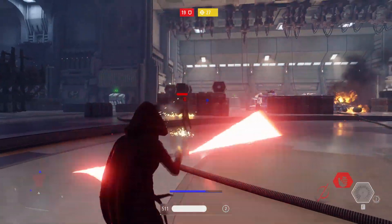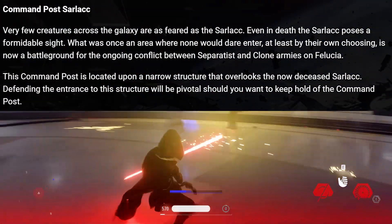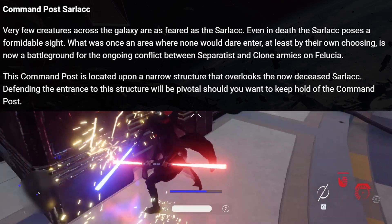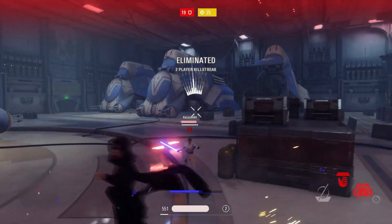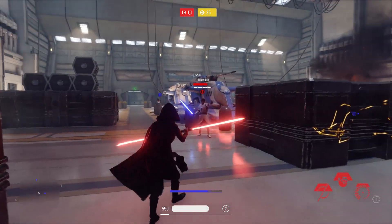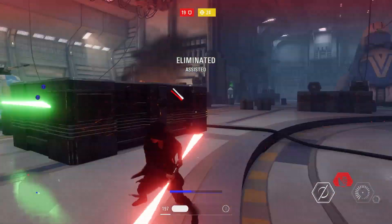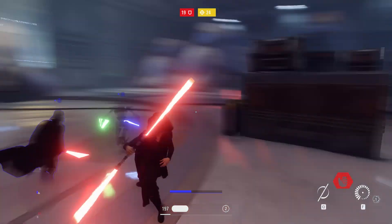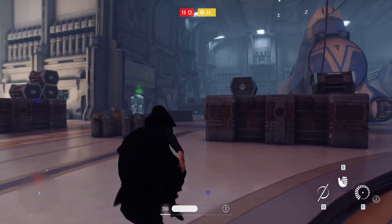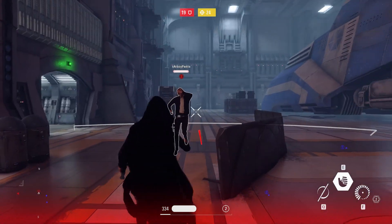Next up is the Sarlacc Pit, which is actually really cool. The transmission says very few creatures across the galaxy are as feared as a Sarlacc — even in death the Sarlacc poses a formidable sight. Dennis Branville talked about this in an interview with YouTuber Bombastic, saying there is going to be a dead Sarlacc you can run around. There's actually a command post on it, though I'm not sure if it'll be right in the middle or just nearby.